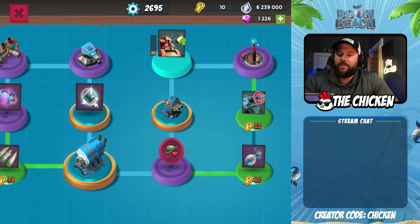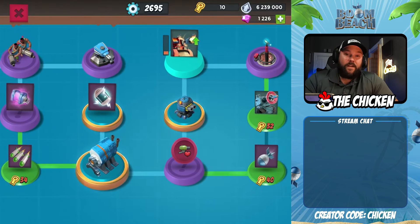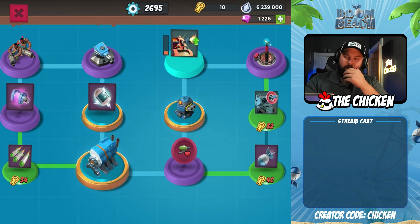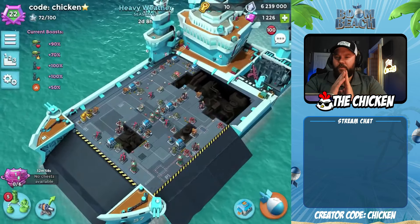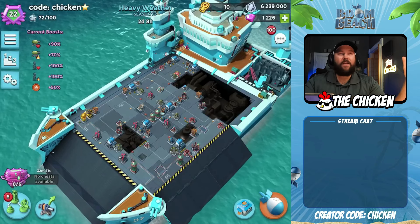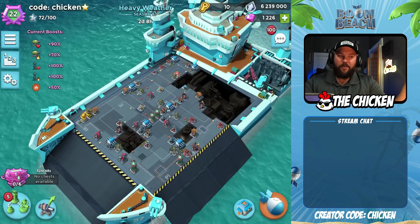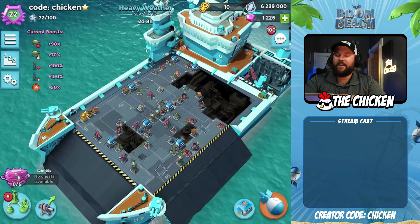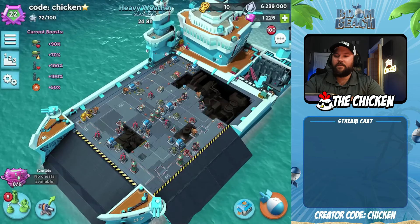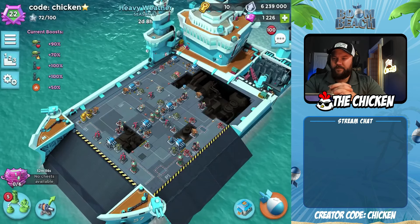Sometimes you get the odd guy that screws up his seeker attack. But there are other times — those of you in rank 20 are probably familiar with this — where you get the odd seeker guy that absolutely smashes it, which is annoying. I always find seeker hits annoying in lower ranks. It's super annoying to be in rank 20 and get smoked by a seeker player when you have max defense and a good base. That's frustrating.